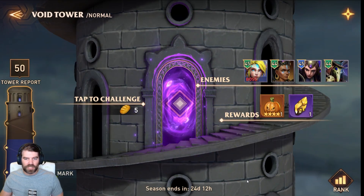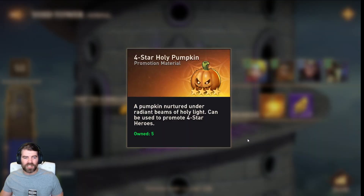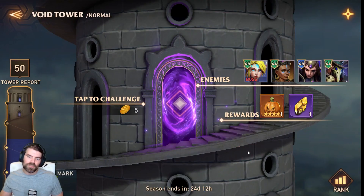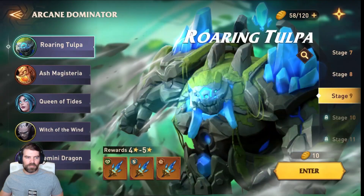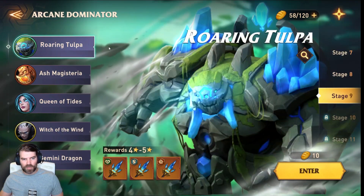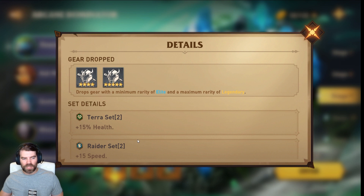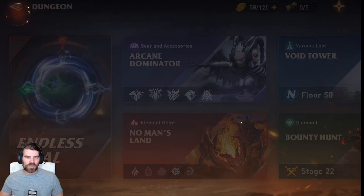Void Tower has three levels: Normal, Hard, and Mythic — same as the campaign. You go through and get rewards including pumpkins, which are like the food chickens in Raid Shadow Legends, plus summoning tokens and other stuff. Void Tower is very good loot. The last dungeon is where you get all your gear — different gear sets depending on which one you clear. For most people, Tulpa is the one they want because it has health sets, speed sets, and crit rate sets.